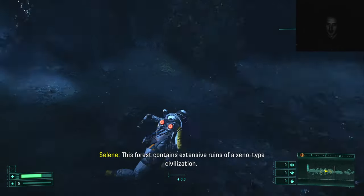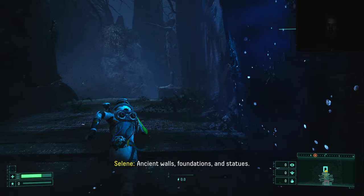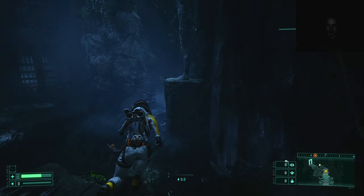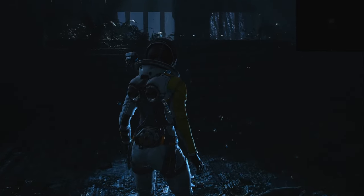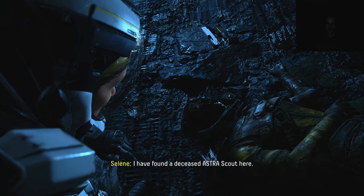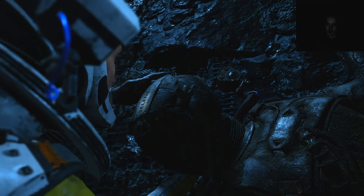This forest contains extensive ruins of a xenotype civilization — ancient walls, foundations, and statues. And tall grass to catch Pokémon in! I have found a deceased Astra scout here. Checking identification on a helmet — it's me.